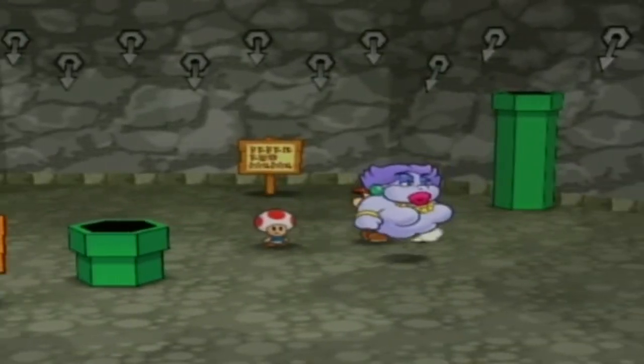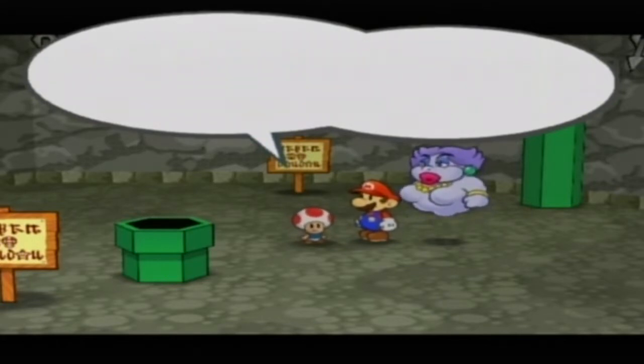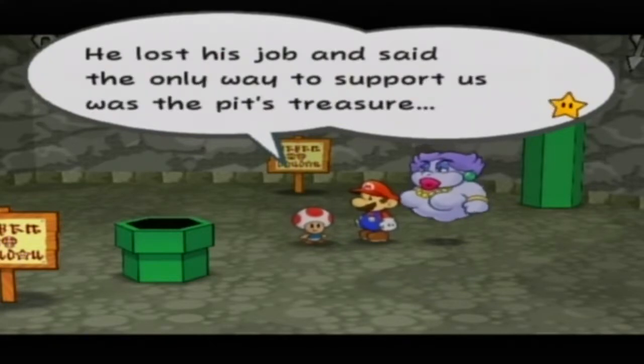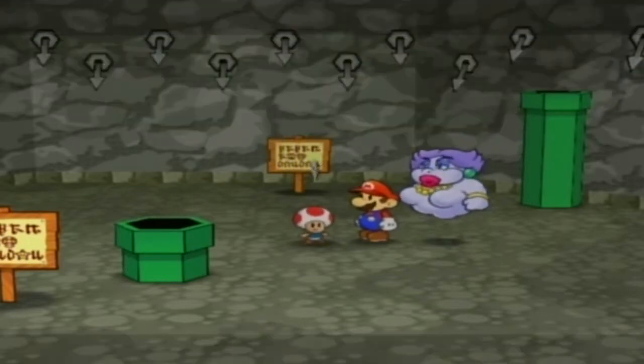I think this is Pine T. And if you don't talk to him, you don't get the quest, so you might want to do that. 'Oh, thank the stars. This is terrible. My dad went into the Pit of 100 Trials and he never came out. He lost his job and said the only way to support us was the pit's treasure. But I don't need treasure — I just want my dad back. Please help him.'